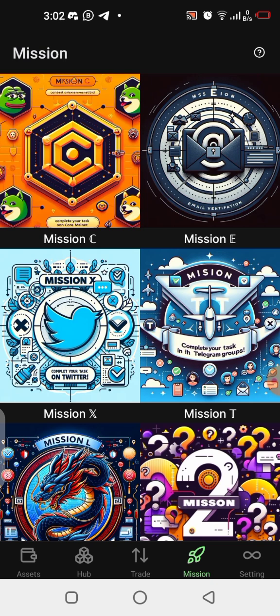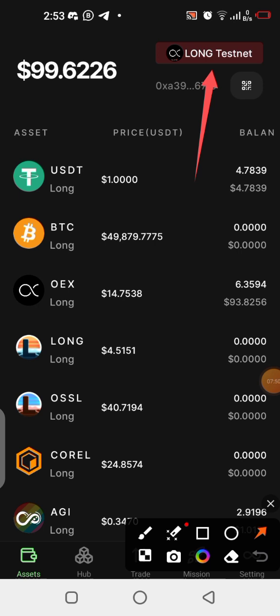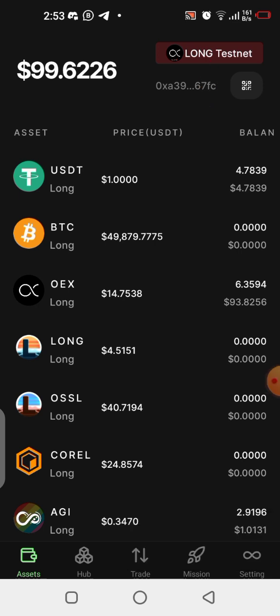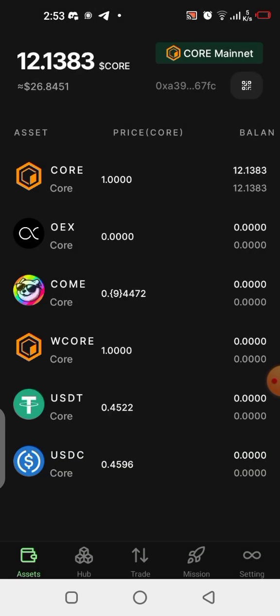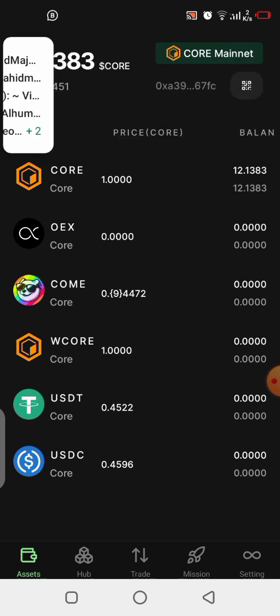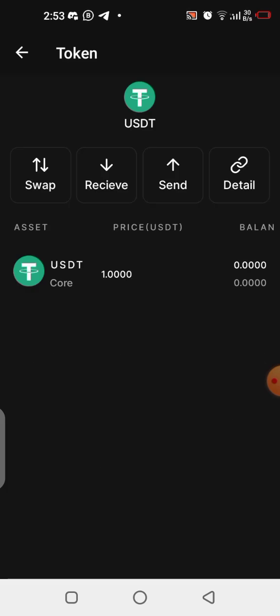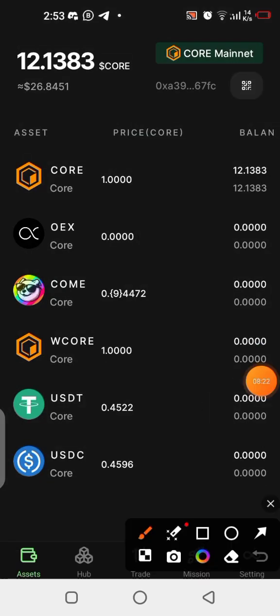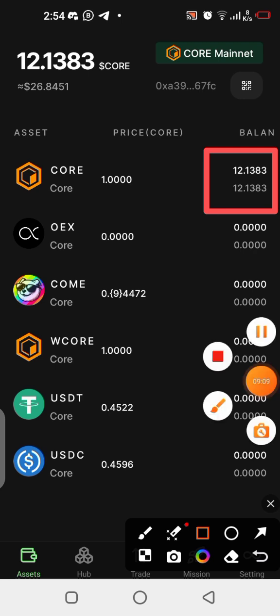Let's switch from testnet to the Core mainnet, because Mission C happens on the Core blockchain. Click there and select Core mainnet. Now my wallet is on the mainnet. I imported my MetaMask wallet into OEX, and you can see I have 12.1383 CORE on my balance — the same balance shown in my MetaMask wallet.